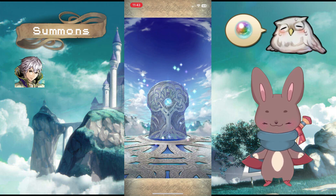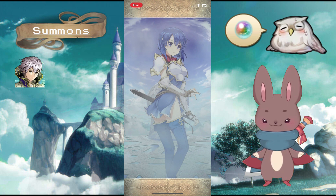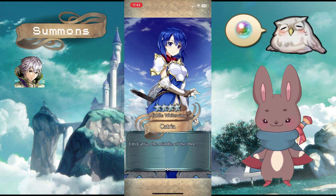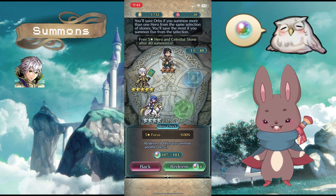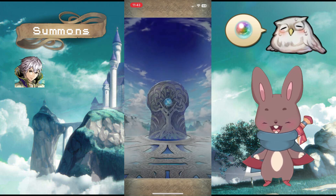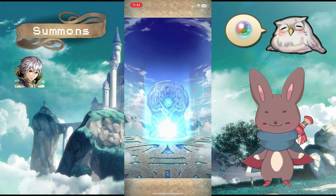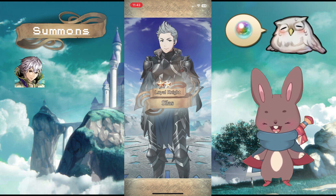Let's see what's on blue — Catria! Eventually she's gonna get a Resplendent at some point; I mean both her sisters have one, so it makes sense. I'm kind of excited for Resplendent Adult Tiki — she really needed it. Her younger self gets so much attention but not her, barely.